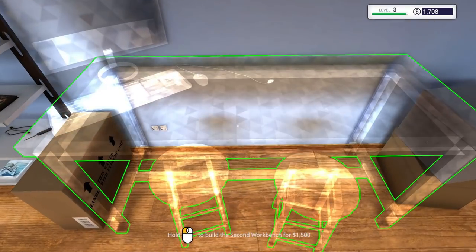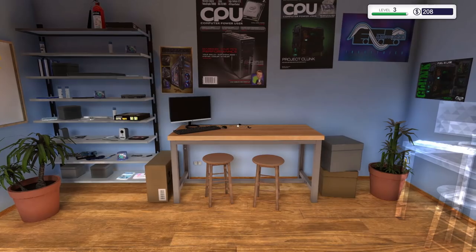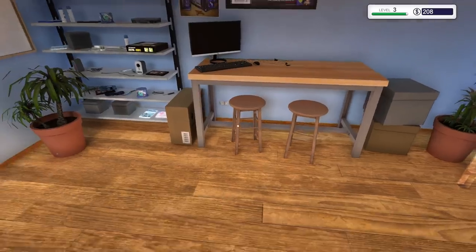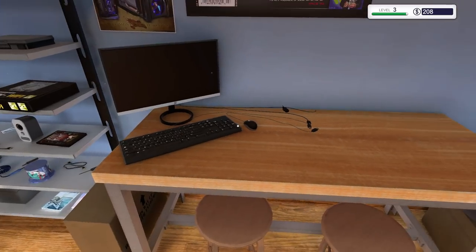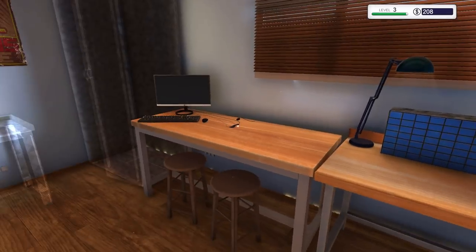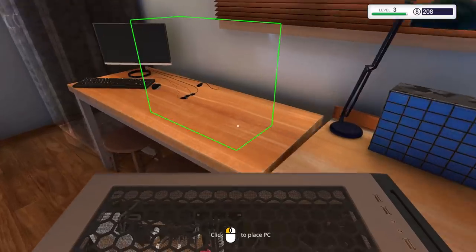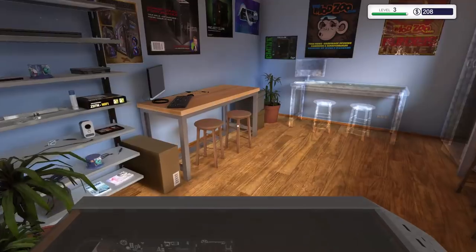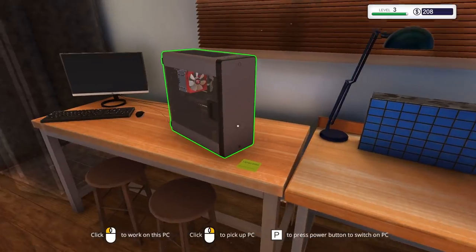We're over $1,500 — we can get the new bench! Wow, no installation or assembly required — just plop it right down. It comes with two stools, the bench, a monitor, keyboard, and mouse. Fantastic! Now we can multitask and have two computers going at the same time. Let's put one computer here and grab another job for the second bench — isn't that nice!